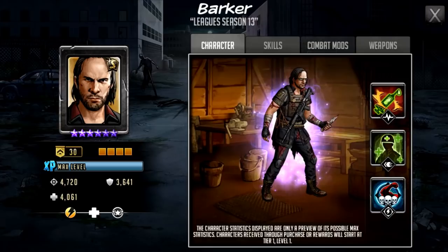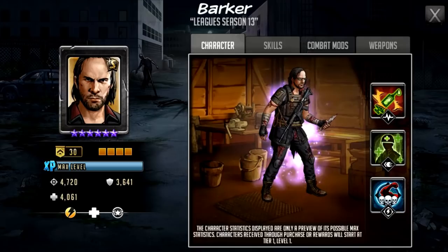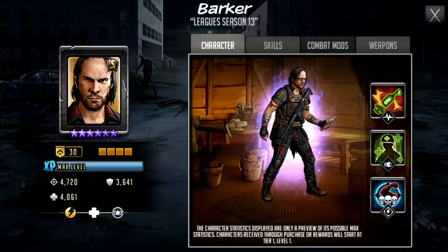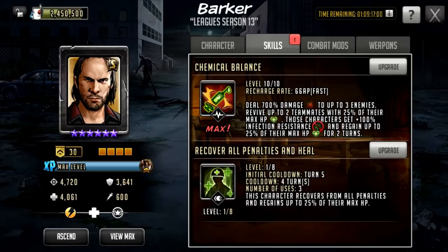Barker is the League Season 13 S class character. You can pick him up in the season store, but season 13 characters very rarely come back. We've only ever seen Tara come back on a promo wheel once or twice, the five-star version of Sean come back in a battle pass, and maybe alert Sandy once or twice — it very very rarely happens.